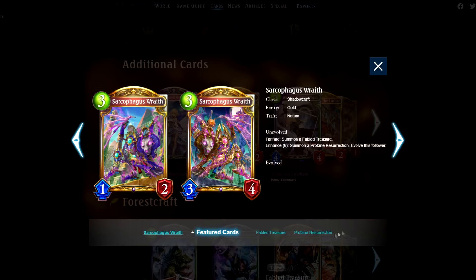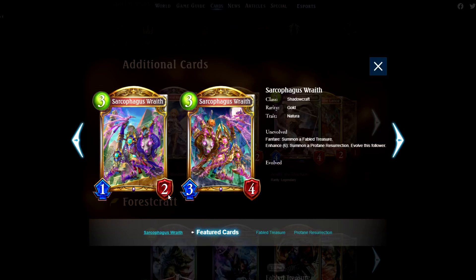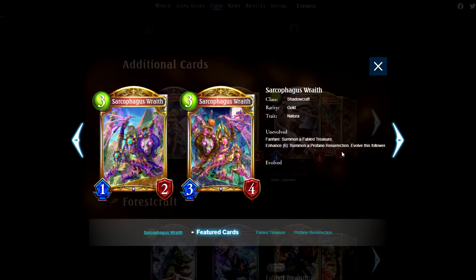Sarcophagus Wraith. Insane card. Fabled Treasure lets you draw two cards, restore two defense to your leader, and gain two shadows on a 3-play point 1-2. It's just amazing. And then the additional value of being able to play this on Enhanced 6 and get that Lich and Zombie. Fantastic card.